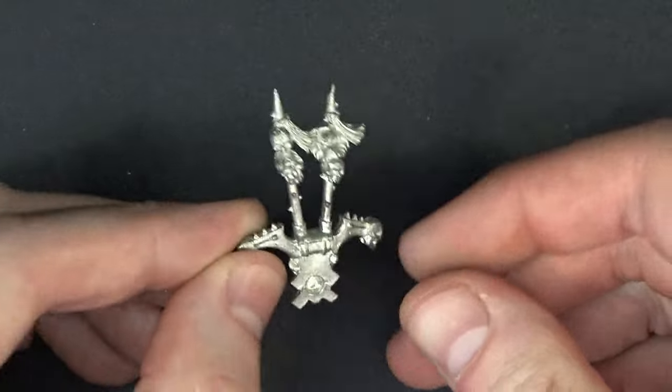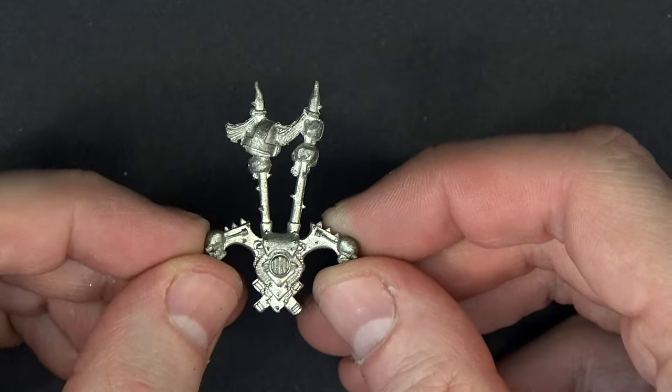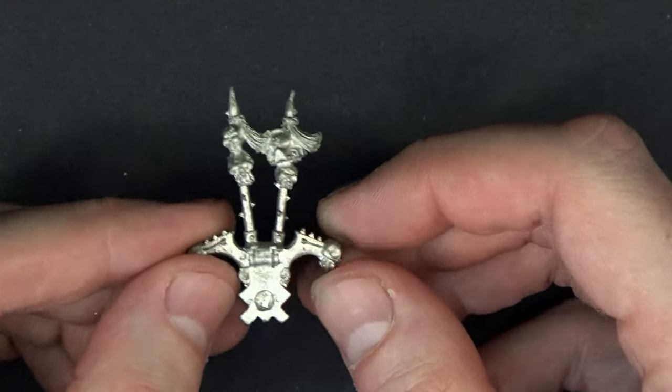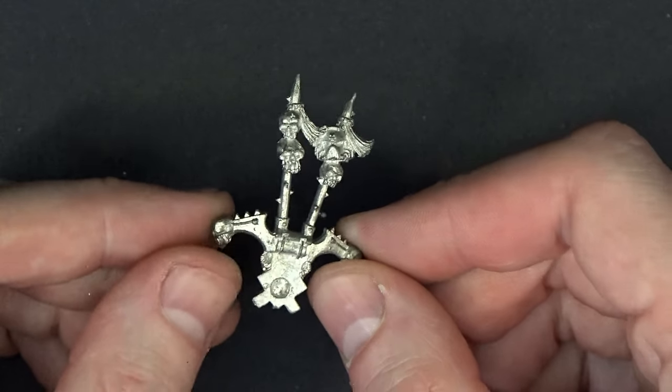This little guy right here — you probably recognize this one too, it's pretty easy. This is the old Chaos Lord backpack, or Chaos Space Marine Lord from back in the day. It looks very similar to Kharn the Betrayer styling — I think the same guy sculpted it.